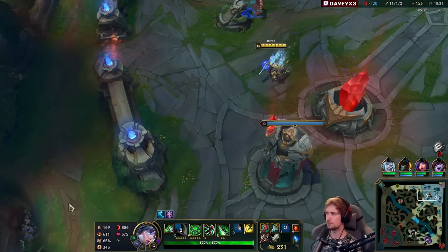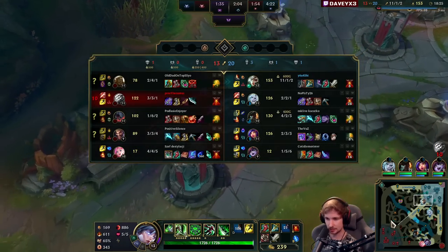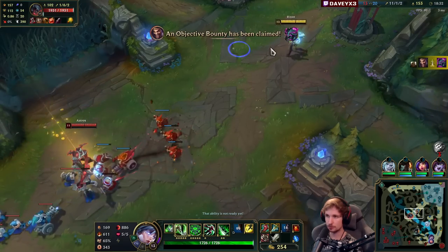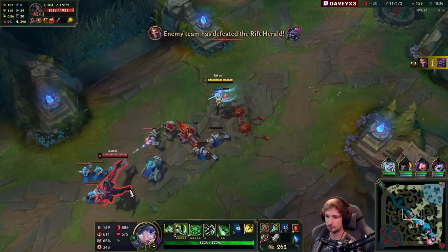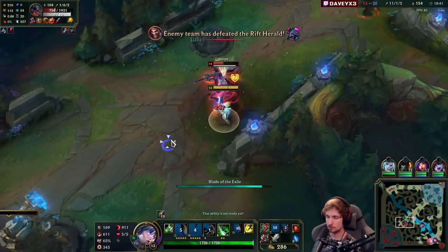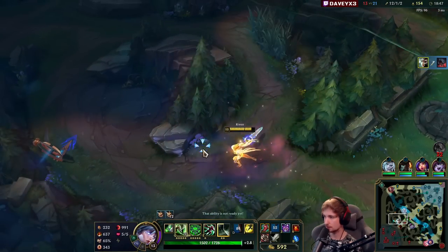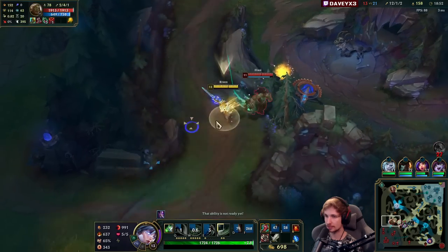Is Brawler's Claw Riven meta or just trying it? It's not necessarily meta — it's more of a counter tool to snowball. The meta build for Riven is Trinity Force, Black Cleaver, and Death's Dance. This build is something you run to counter specific opponents, which can be insanely good depending on who you play it against.